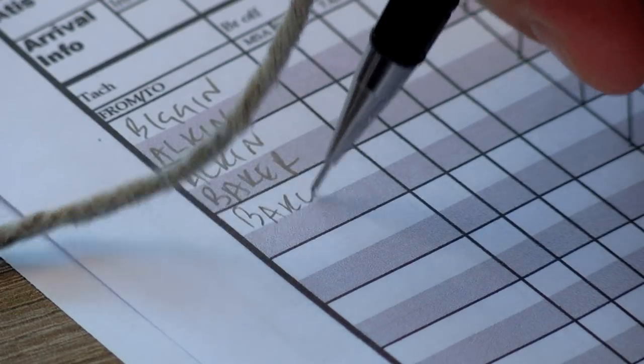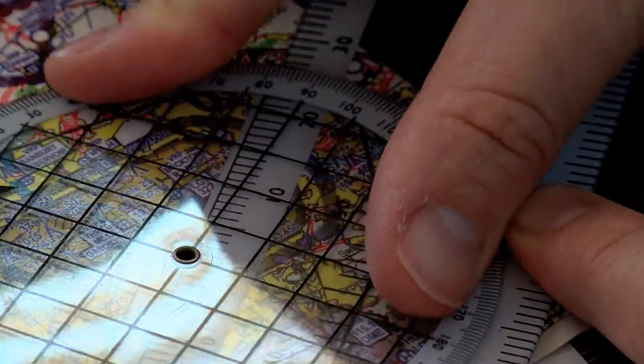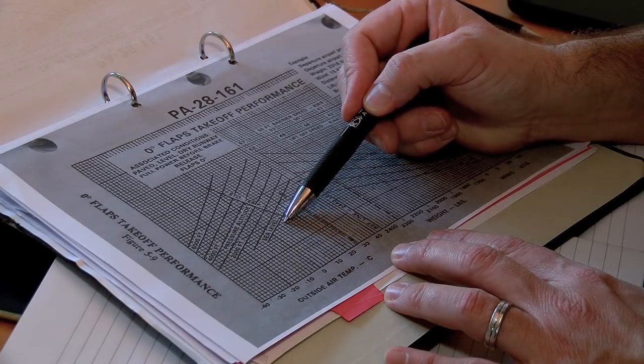We'll start with how we choose a route and an alternative aerodrome. In the second episode I'll be showing you how I fill out a PLOG, a pilot log, and how I calculate those headings and times. Episode 3 will look at weight and balance and performance, in other words how to work out how much runway I'm going to need for take-off and landing.